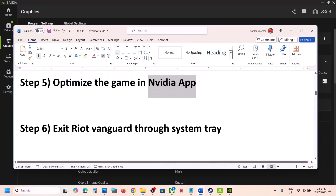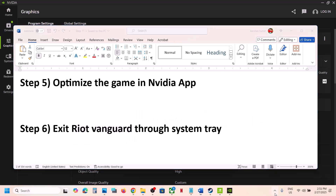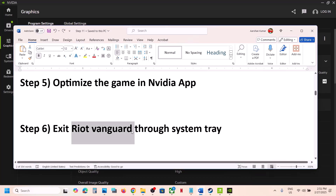Still not working — the next step is to exit Riot Vanguard. If you play Valorant, go to the taskbar hidden items. If you see Riot Vanguard there, close it and then launch the game.